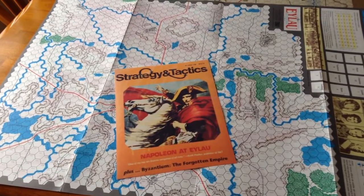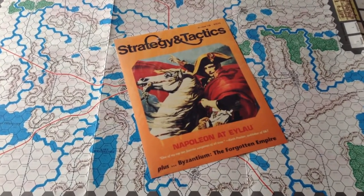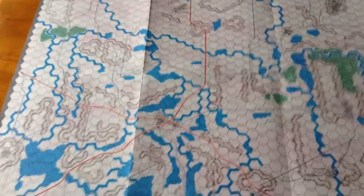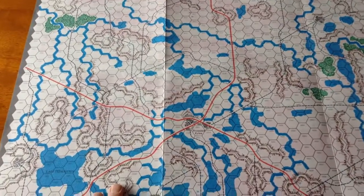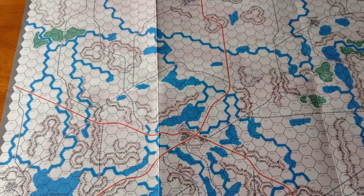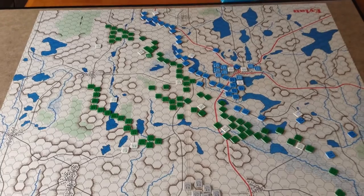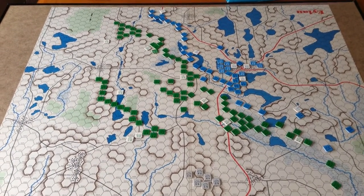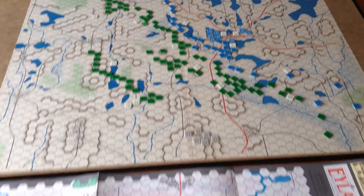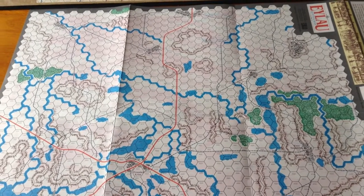Cosmetically, the map resembles the Eylau game Napoleon and Eylau that appeared in Strategy and Tactics magazine — that's the map below us there. Again showing Eylau and the main roads leading out of it. You can see the interpretation of the terrain is very similar, as it should be to the GDW one. The GDW map, I think, is superior to the S&T one, but it's fun to compare them — they do have a similar look.